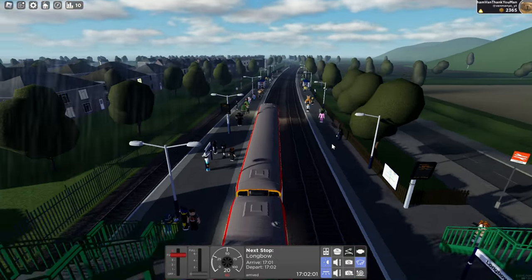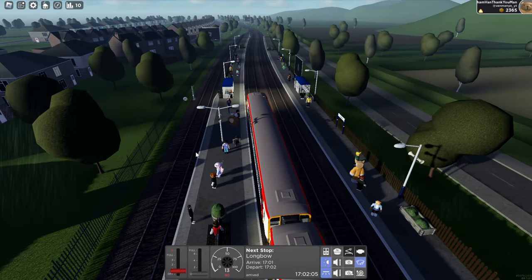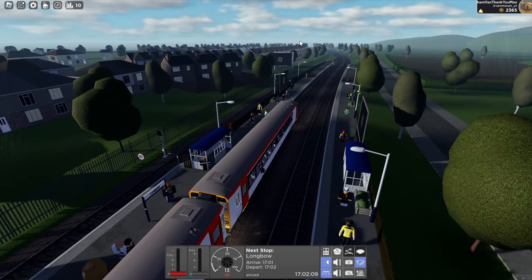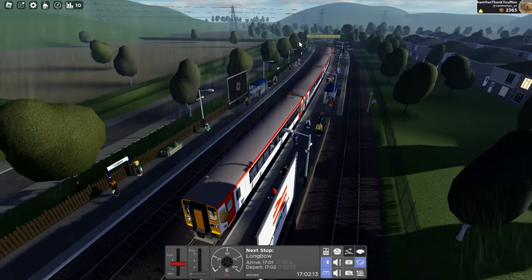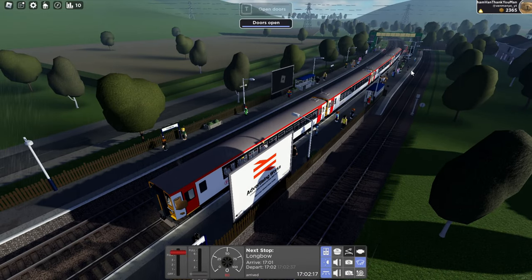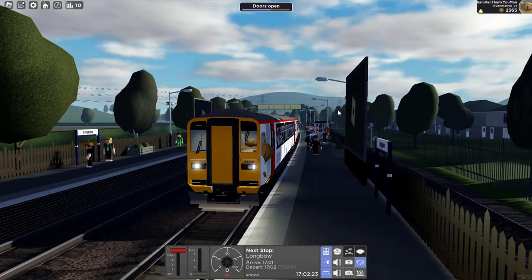Already into Longbow. The interesting thing about the Class 153 in the game is that it can do the shuttle service from this Longbow platform here to either Newhurst over there or Victoria Harbour. It's the only train that can do that because it's one carriage. I'm not really sure why because I think you can probably fit two carriages on there, but only the 153 can do that. So that's a new route you can do if you do buy the 153.